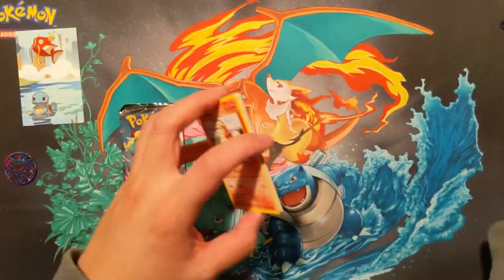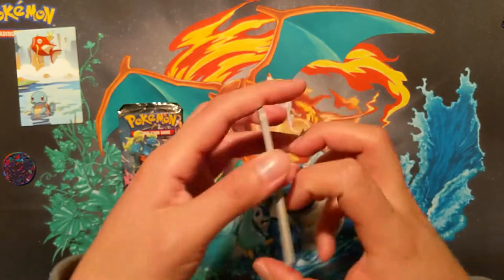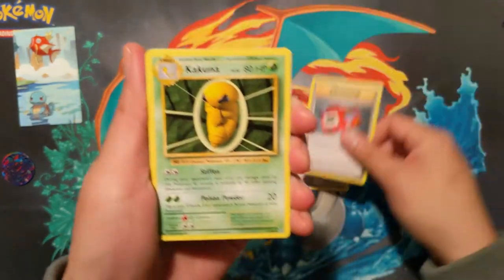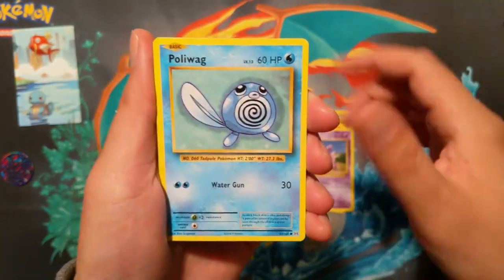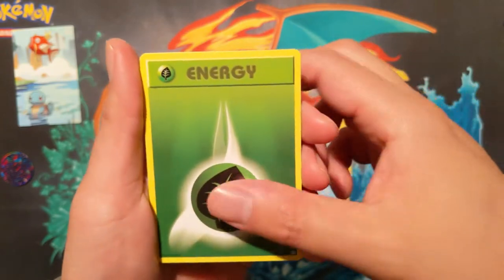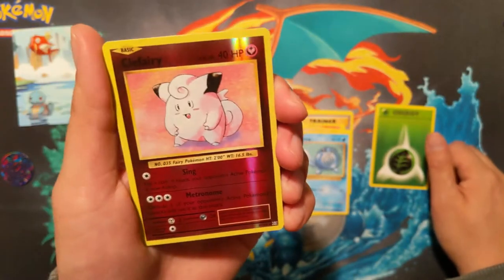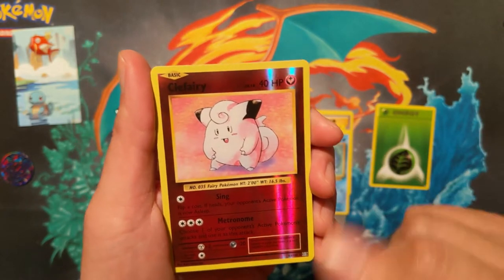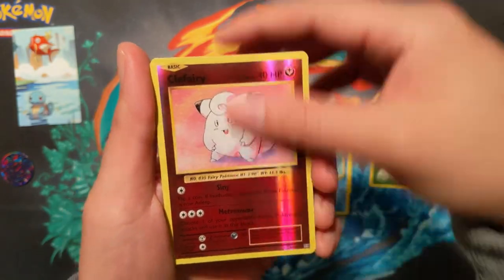Yesterday we put out a video about our plans for the upcoming year on the I Want a Turtle channel, so if you have any additional thoughts let me know in a comment down below - always looking for feedback. We start off with a reverse Clefairy. I don't mind when they change the type, that's actually kind of cool, but when they change the rarity I do not approve.